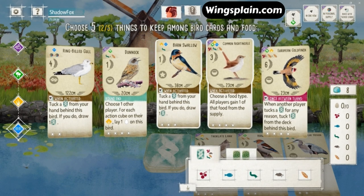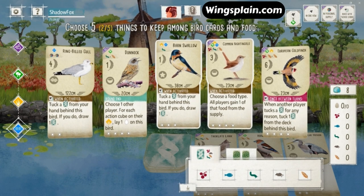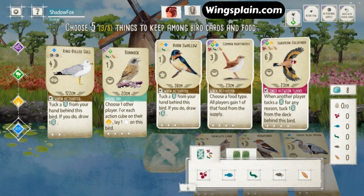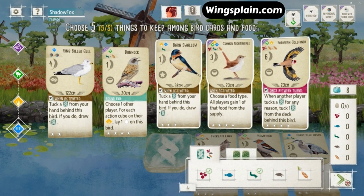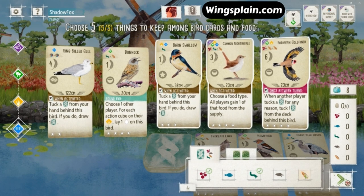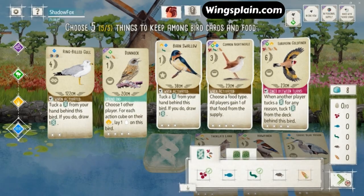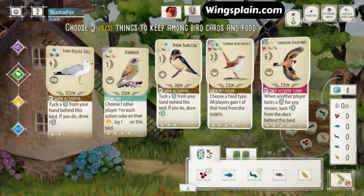If we can build out a strong grassland engine, or at least a passable one depending on what we see, that'll be good toward the round two goal. And I always hate seeing the food in the personal supply goal — it just forces you to play inefficiently, I feel. And it looks like we're going to roll with this.